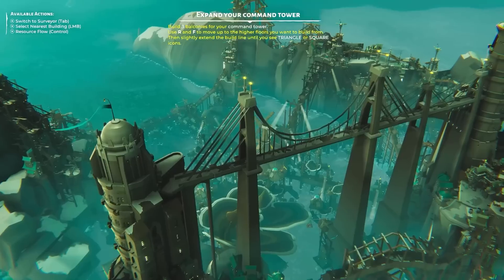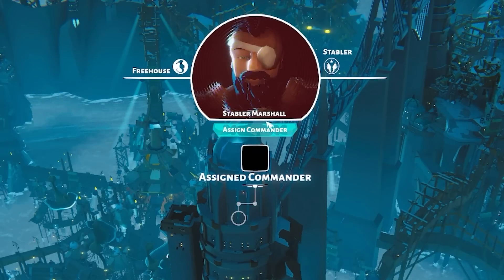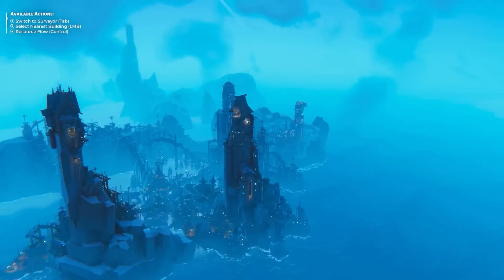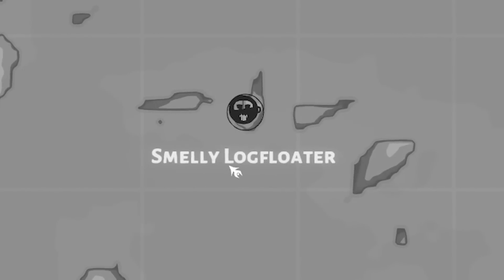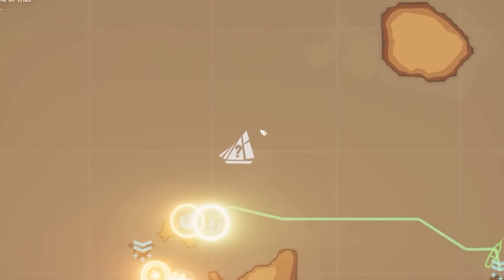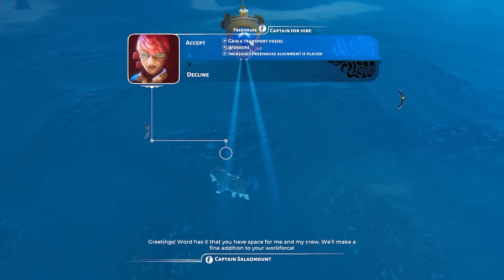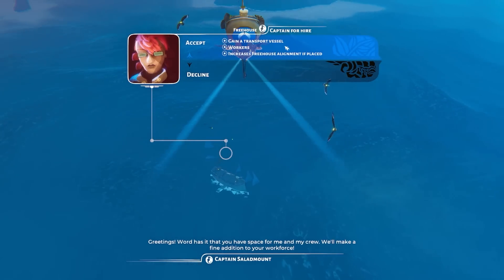We got a suspension bridge — oh my goodness! This is now a proper command tower with a bridge. We can add a commander, so we'll assign one in there. These command towers will help us defend because this isn't just a nice place to live — there are going to be enemies, but also alliances. We need to head to our map and explore. Over there the smelly log floaters — what a name. And north of us there's what looks like an unidentified boat. We investigate and someone has seen our bridge and wants to join us — we gain a transport vessel, some workers, and a captain!